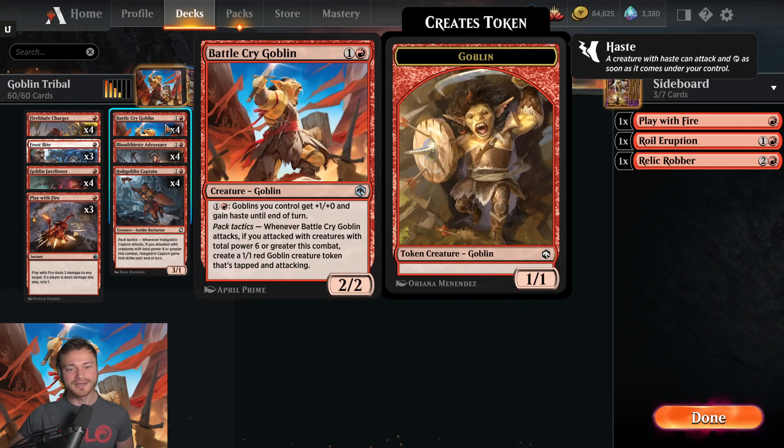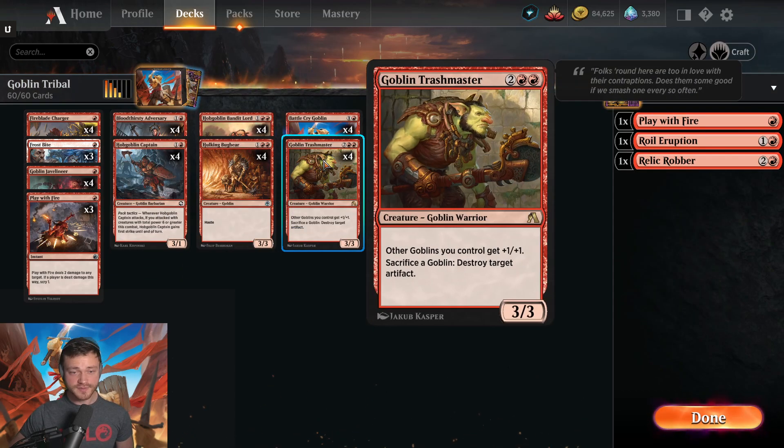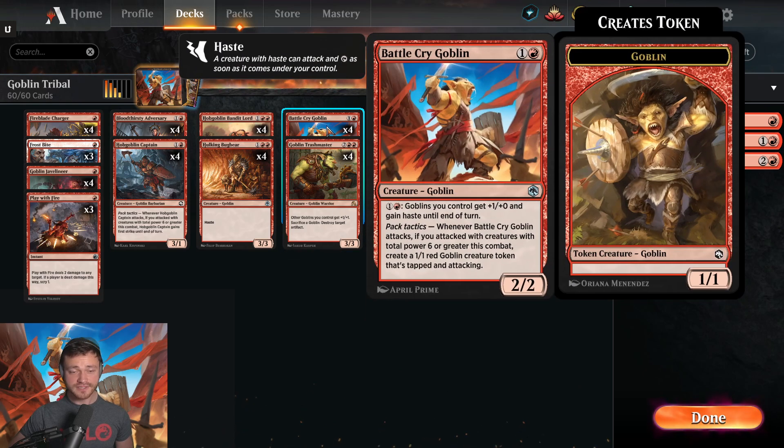Battlecry Goblin is the best card in the deck by a large margin. It is even better as a 4-drop. It's basically Goblin Trashmaster but better, because if you put it down for 2 mana and put 2 more mana into it, it's now a 3/2, same power as Trashmaster, pumps the entire squad, has haste, and can also create an extra Goblin. On subsequent turns you can pump it multiple times to pump the entire squad. So it's basically an Uncommon that is better than Goblin Trashmaster.